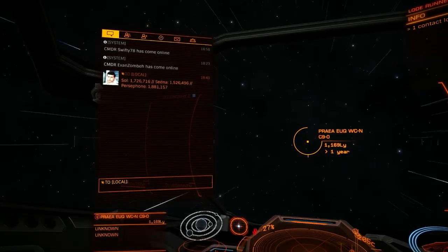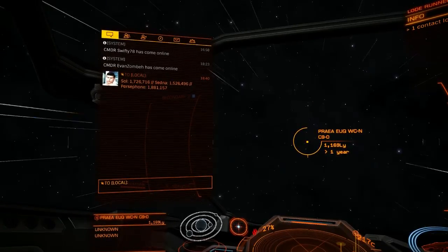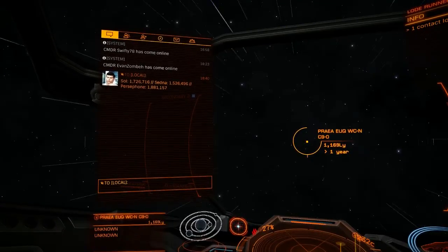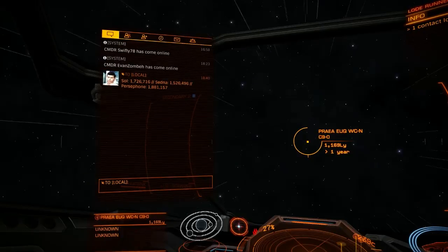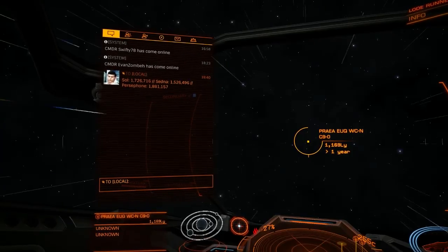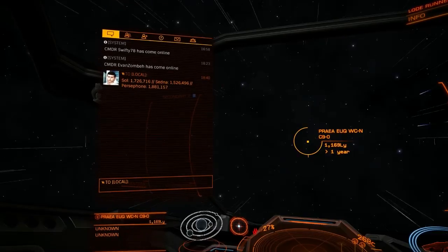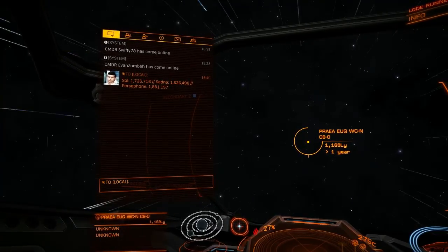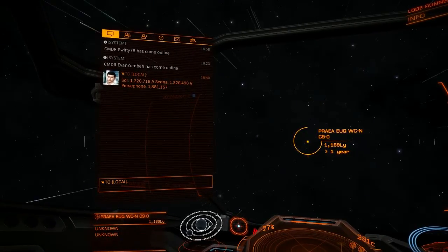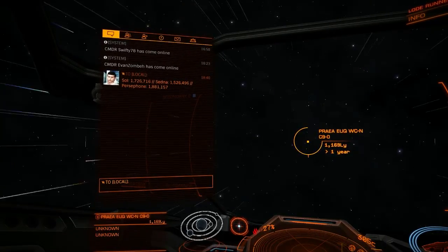But as of today, April the 19th, 2018, the New Horizons probe in-game is 1,726,716 light-seconds away from the sun. For brevity, I'm just going to call this 1.7 million light-seconds. Since it's 1.7 million light-seconds away from the sun, that means the probe has to be on a gigantic ball — 1.7 million light-seconds in radius, centered on the sun.